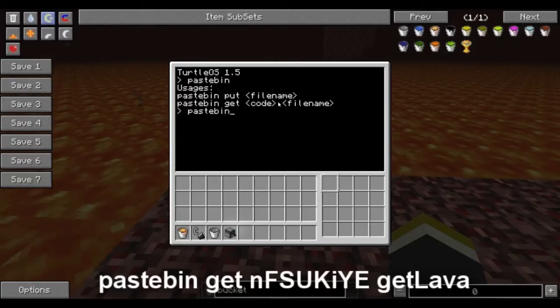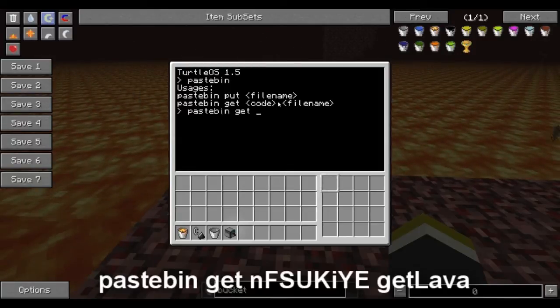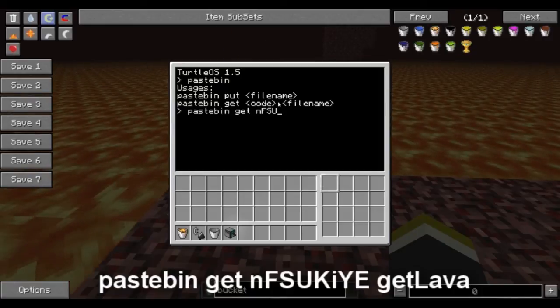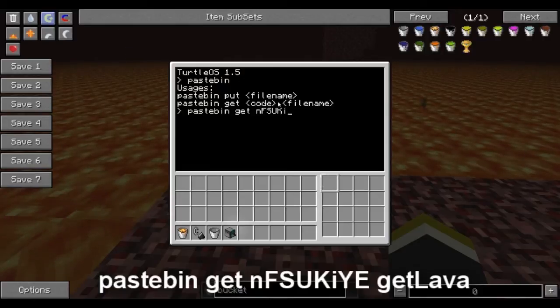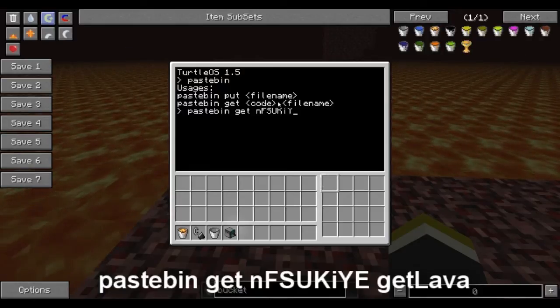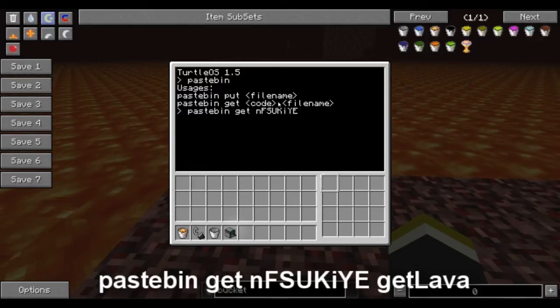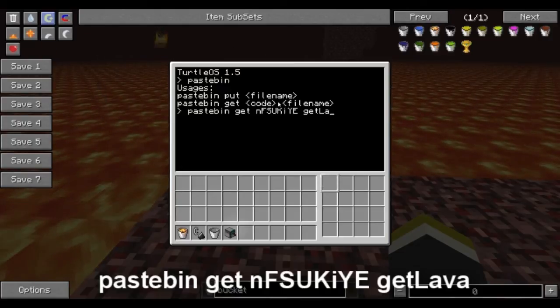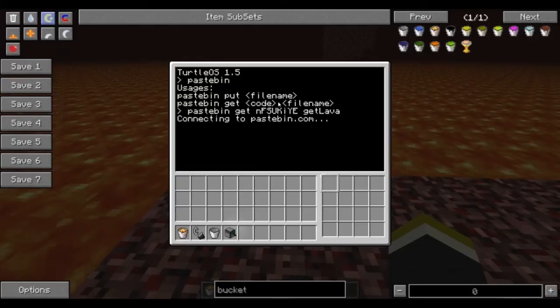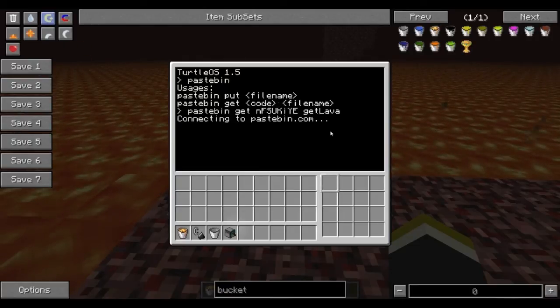Type 'pastebin get' — and like I said, I'm going to have this in the description because it's just a randomly given account name. This is the account name for Pastebin, and then the file name is GetLava. You're going to hit enter on that and it's going to connect to Pastebin.com and download to GetLava.